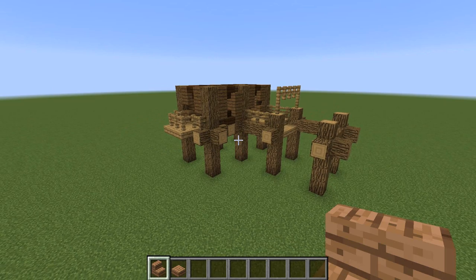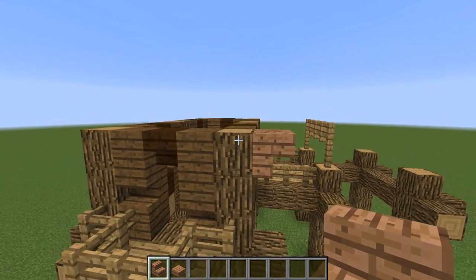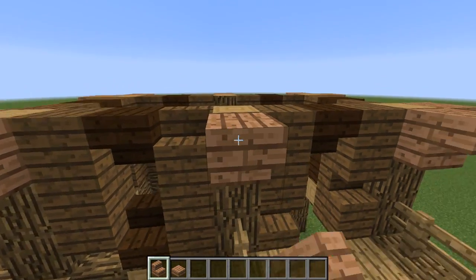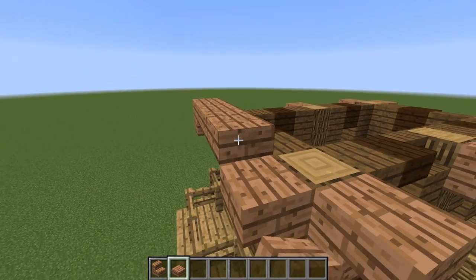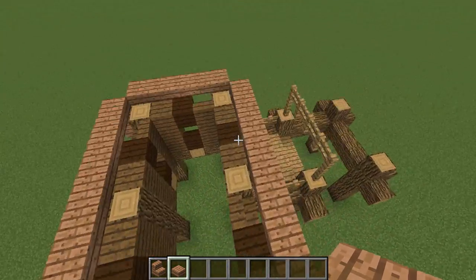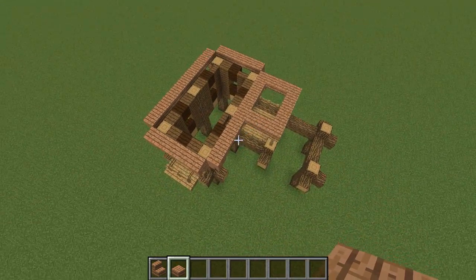For the roof we are going to use jungle wood — the stairs and slabs — to make a very nice roof. First off, use your stairs and place them on all the corner blocks and also the middle block where the column is, all the way around. It looks like a nice supporting structure to hold the roof up. Then take your slab and connect them all together all the way around, so we have a nice border for our roof. Connect this part straight over, and now we kind of have the shape of the roof.